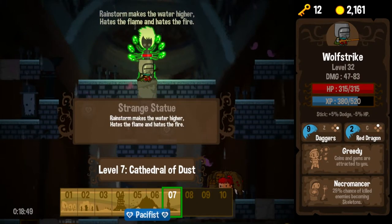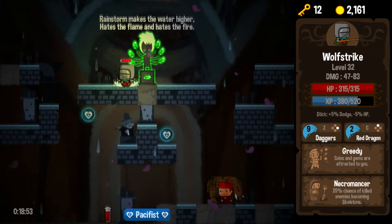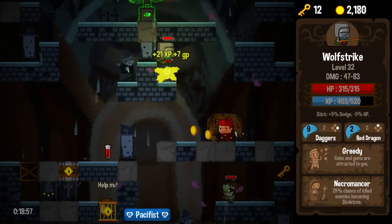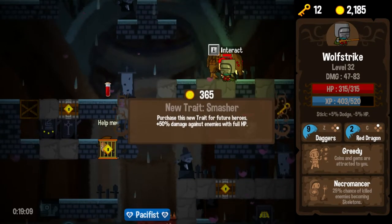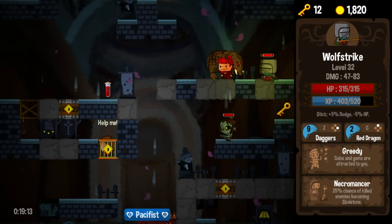Rainstorms make water higher, hates the flames and fire. Here we go, and some place to spend our money. Smasher — plus 50% damage against enemies with full HP. So that gives us one really powerful leadoff hit. I like it, it's a trait. I do enjoy purchasing traits, so we absolutely will take Smasher.